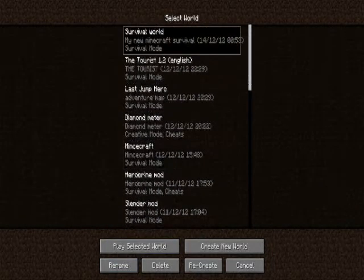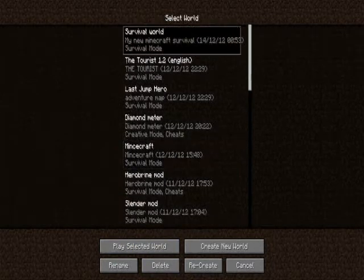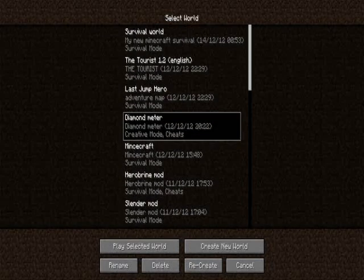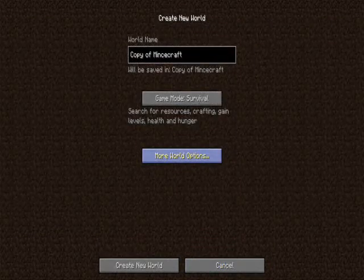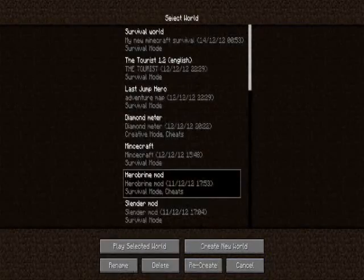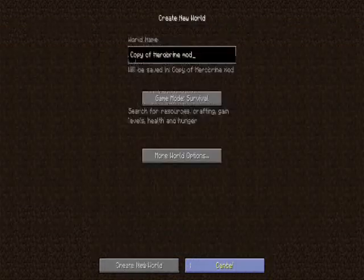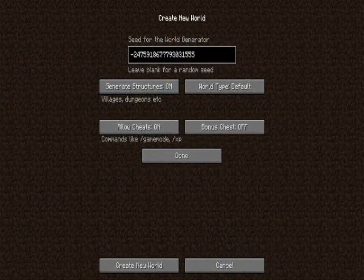This is my amazing survival world. To find the seed — and this is an epic seed so I'll give that out as well — you go to Recreate, then go to More World Options, and there's the seed of your world. Like say this Herobrine mod world I made — there's your seed.